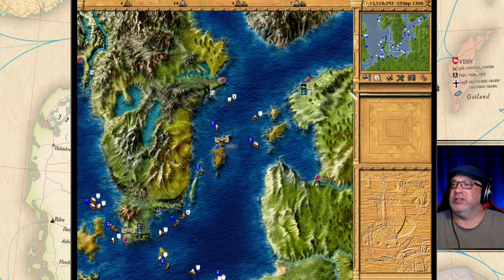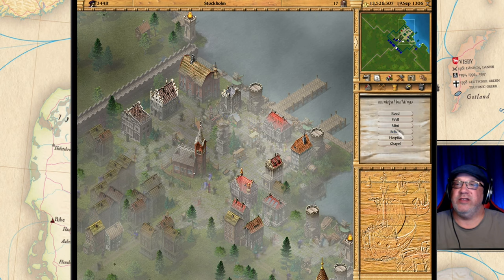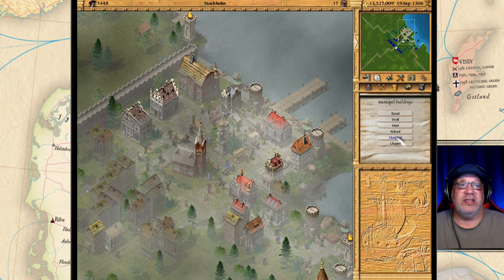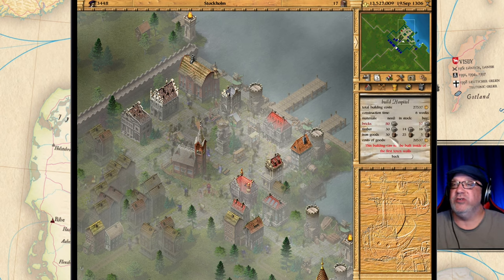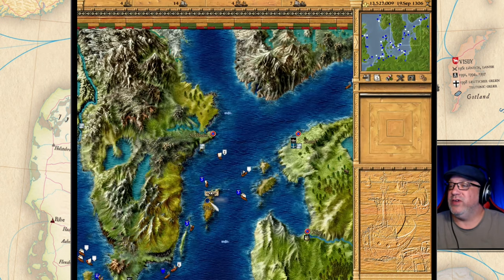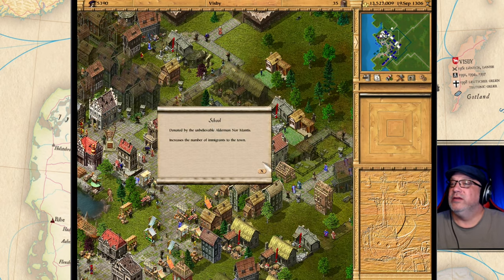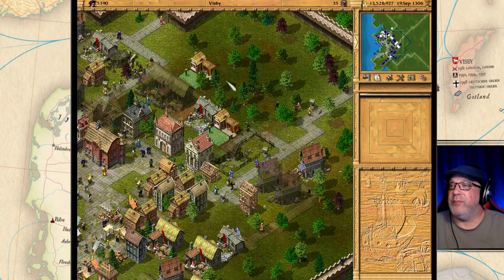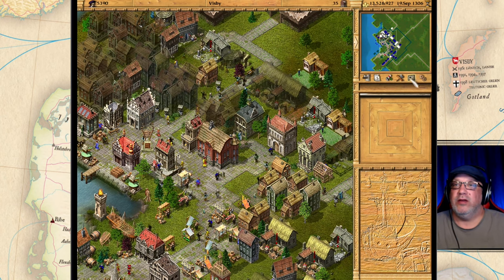Now let's go to another city — Stockholm. You can see there are a few more options here. We have the school, and the school raises the influx of new inhabitants by 30 percent. I don't have enough materials to build it here — I am short on bricks — but I do have a school in Visby. The school raises new inhabitants by 30 percent, so if you have a lot of buildings and need workers, building a school helps bring people in.